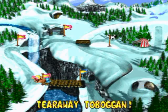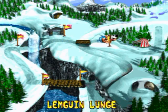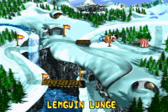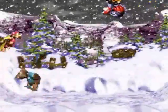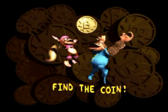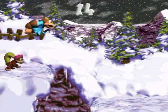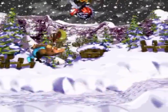Welcome back to the walkthrough. We're going to meet a new enemy here at Lemguin Lunge. It's a combination between a penguin and a lemming. Right off the bat there's a bonus area — probably one of the easiest ones to get to in the game because it's right at the start, and if you have both Kongs with you, you're right there.